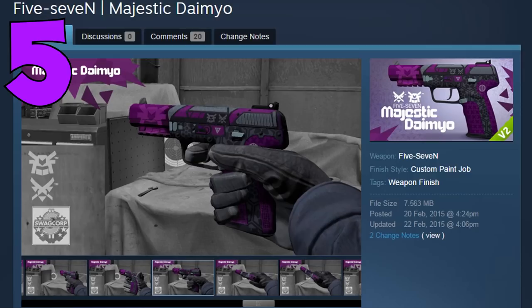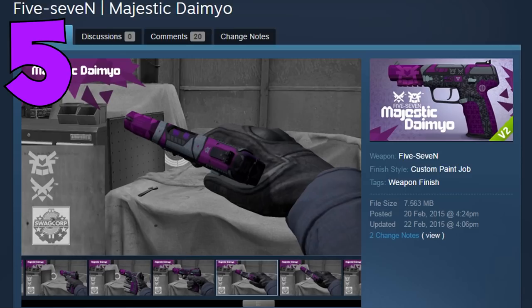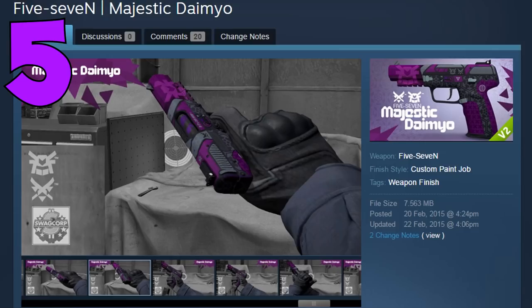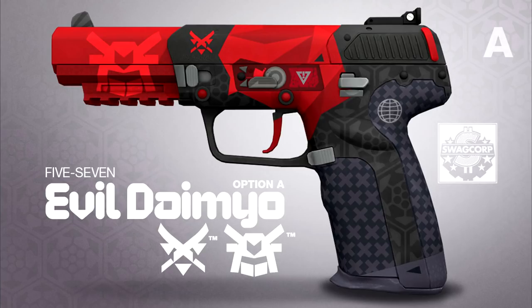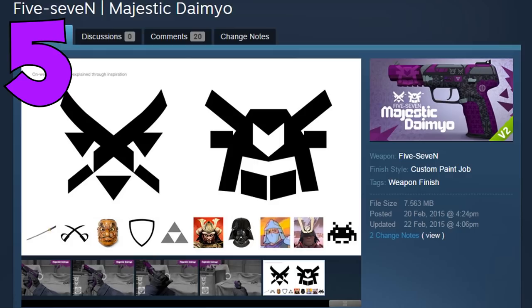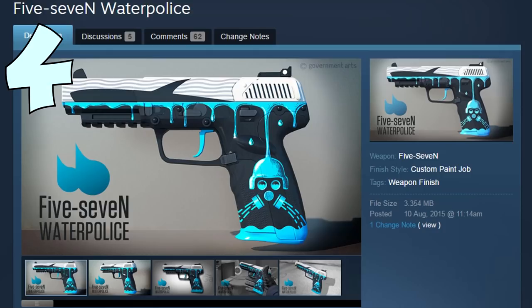That's pretty impressive and just makes him a very talented artist. Now let's get into the gun itself. The Five-Seven Majestic Damio is actually based on the M4A4 Evil Damio, which is already in the game. This is a pretty nice looking skin, and there is also a similar skin in red with slightly different symmetrics. I really like how this skin looks and I prefer this one over the red version.